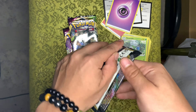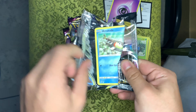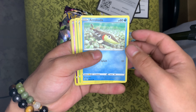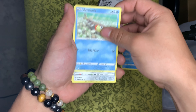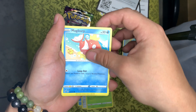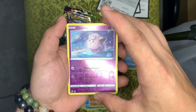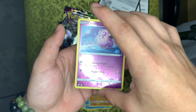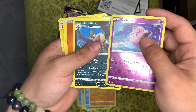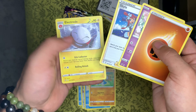Let's do Rebel Clash — save Vivid Voltage for last. Got your code card right there. We got an Arrokuda, Meowth, Cirksmit, Magikarp, Meditite, and a Clefairy reverse holo. And a non-holo Mandibuzz, your energy, and a trainer with Electrode. So nothing too crazy out of that pack either.